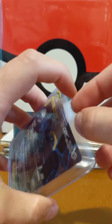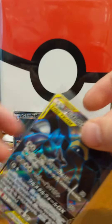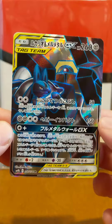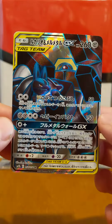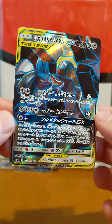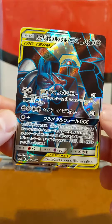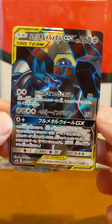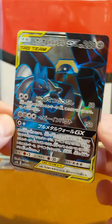Then we're going to take a look at this Lucario and Melmetal. I've actually never owned a Melmetal in the video games, because he comes from Pokemon Go, which just isn't a game that I've ever really played besides the first summer. It came out in 2016. But Melmetal's cool, Lucario is really cool, and I'm glad to finally have the non-Rainbow counterpart.